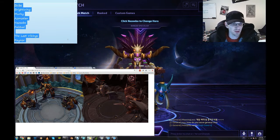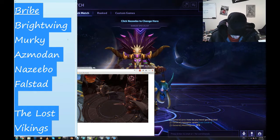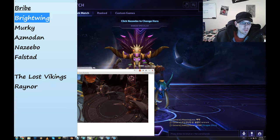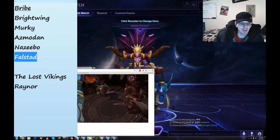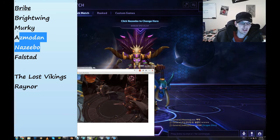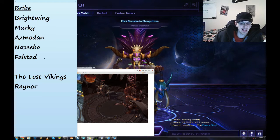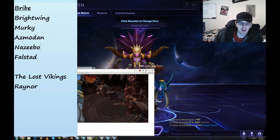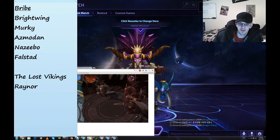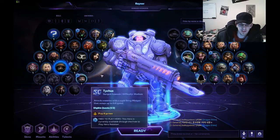Let's talk about which heroes have Bribe. Brightwing, Murky, Azmodan, Zagara, and Falstad — that's one support, three specialists, and an assassin who all have Bribe. Then the Lost Vikings and Raynor have a form of Bribe that's a little different, also available at level 1.